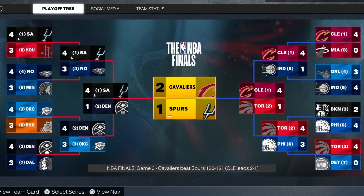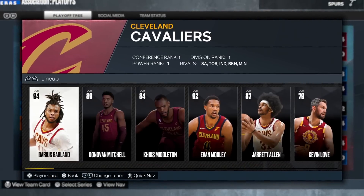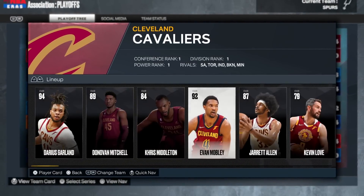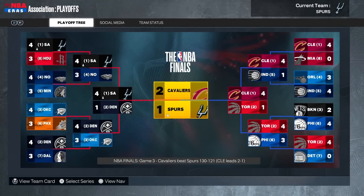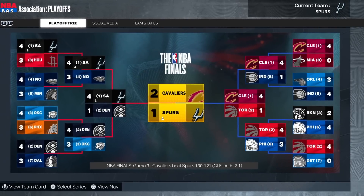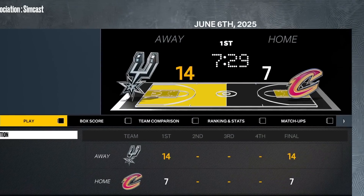Victor and the Spurs are down 2-1 in the NBA Finals to this spectacular Cavs team with Carlin Mitchell, Chris Middleton Mobley, and Jared Allen. Look at this starting lineup. We did do a crucial upgrading of Victor's simulation attributes in the previous episode, so let's see those simulation attributes put to use. We're going to simulate one game here.